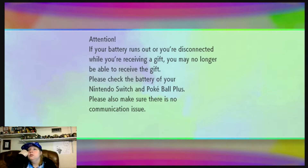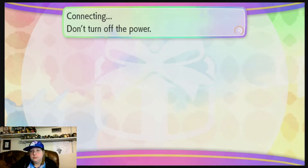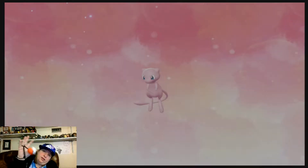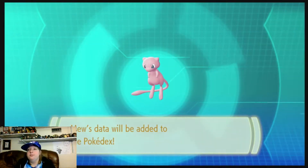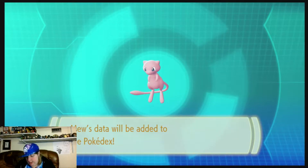So we're outside this cave, but first I want that mystery gift Pokemon. I was right — it's Mew! I'm gonna level that Mew up. First, I'm gonna get Magikarp to where I want it to be, and then I'll do Mew.